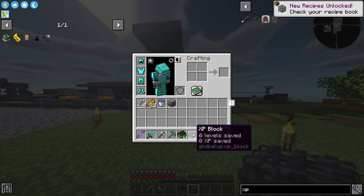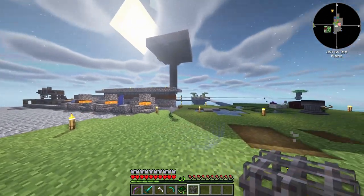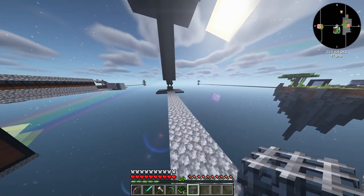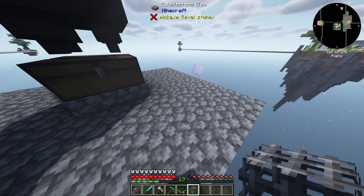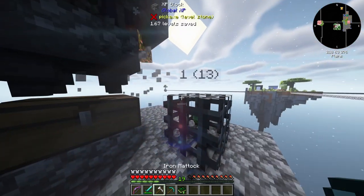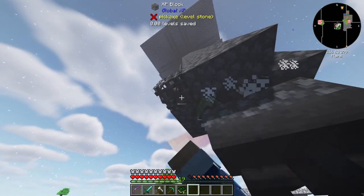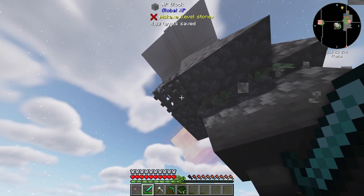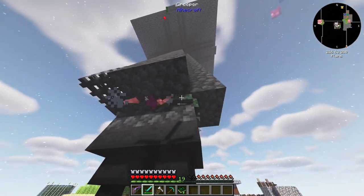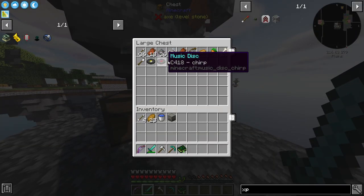I just made an XP block — I have absolutely no idea if this actually works. This is not at all what I told you we were going to do. But I believe this XP block, if we place it next to the mob grinder, it'll actually pick up XP for us. I've turned down our hostile creatures, and it says zero levels of XP saved. If I place this right here — okay, we got 1.67 levels. If I right click, I can pick it up. It does work — 4.8 levels saved! It doesn't look like it's picking up all of them, but it is picking up some of them, which might help while we're away. And we do have a ton of music discs.